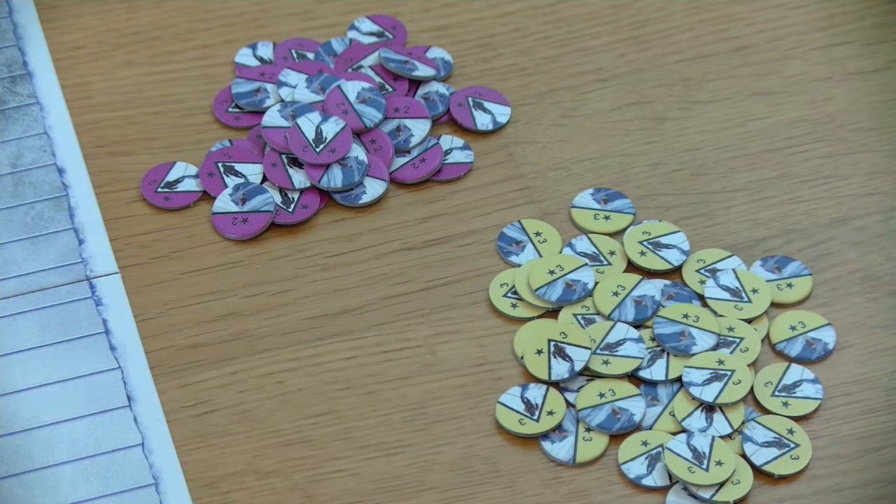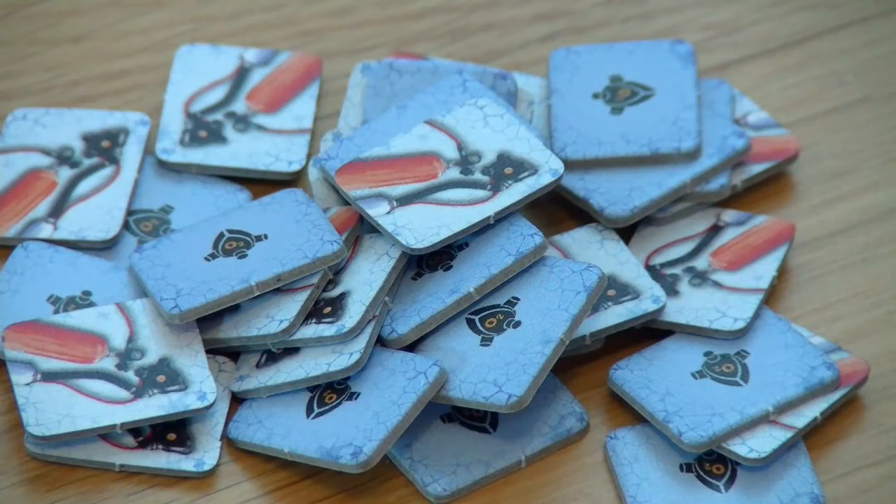There are two sets of tokens for the actual clients. The purple ones are climbers — they only bring you two victory points when you bring them to the summit and also two victory points when you bring them back safely to base camp. Then you have the tourists, the yellow ones, who bring you three victory points at the summit and three when returned safely. Note that if any of these climbers or tourists die, they will cost you victory points — so whenever a tourist dies you will lose four victory points.